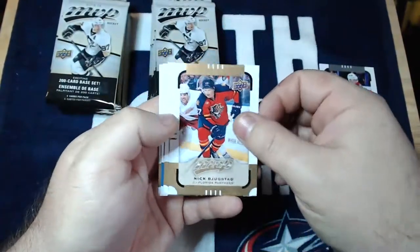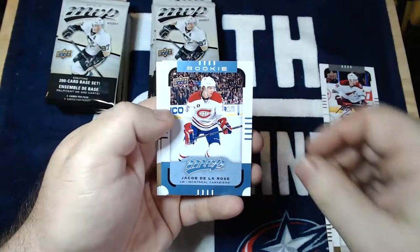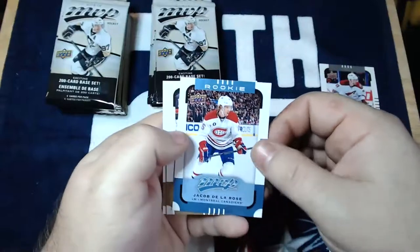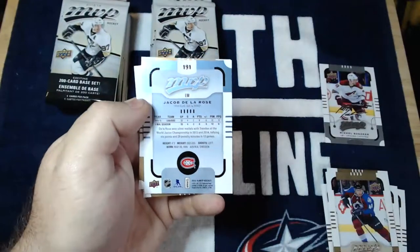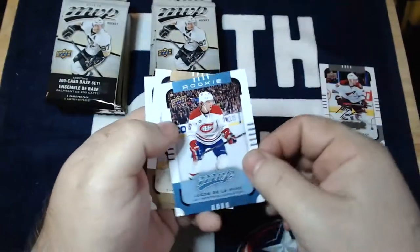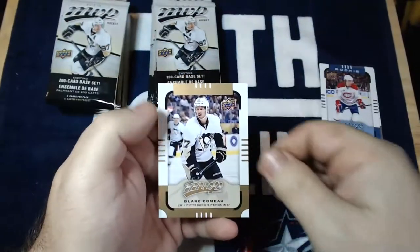Nick Bugstad, Alex Tanguay, and an MVP rookie of Jacob De La Rose — not exactly the rookie we're looking for, but a rookie nonetheless, I'll take it, add it to the collection. We got Steve Mason, former Blue Jacket, and Blake Como.